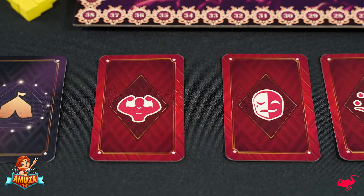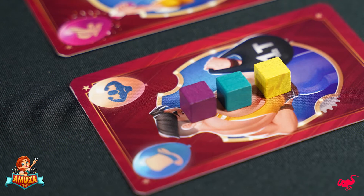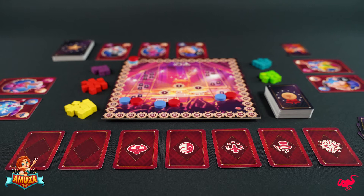The first face-up poster card in the line is the active poster card. Receive one victory point per upgrade cube on the performers in your circus caravan with the same specialty depicted on the poster card. During the first two rounds and the last round, this box office step is ignored.